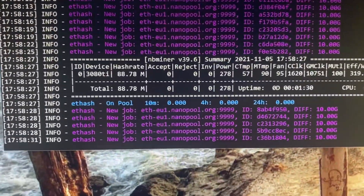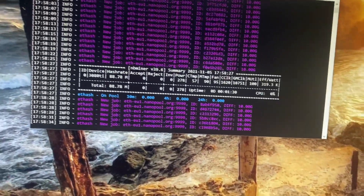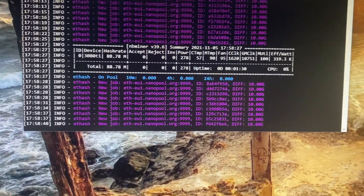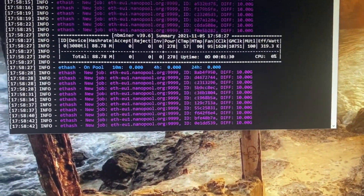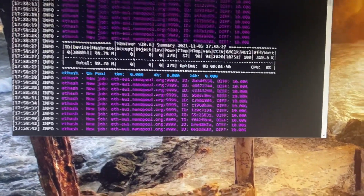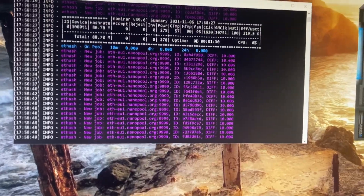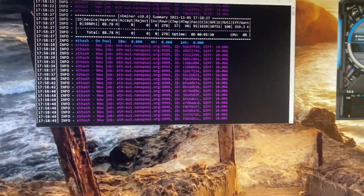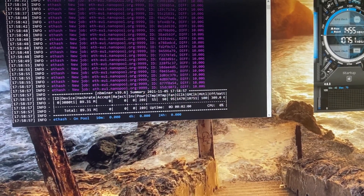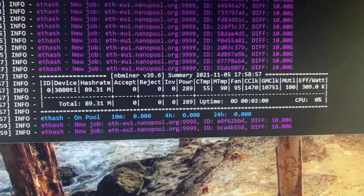So just shy of 89 hash at 278 watts. That's about as good as I've been able to get mine. I think I've hit 89, but you're talking about a difference of a quarter of a hash. There we go — 89.31 at 289.